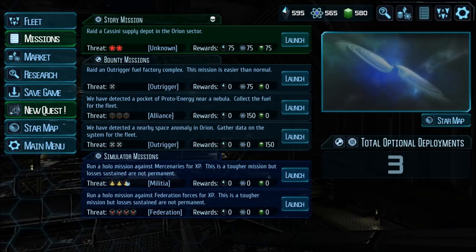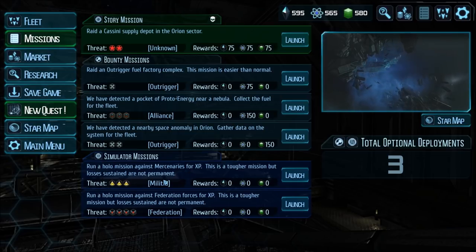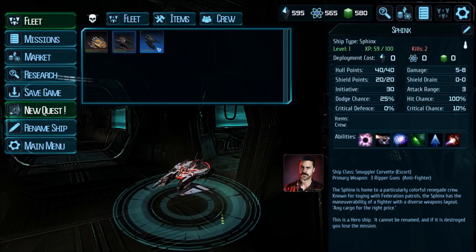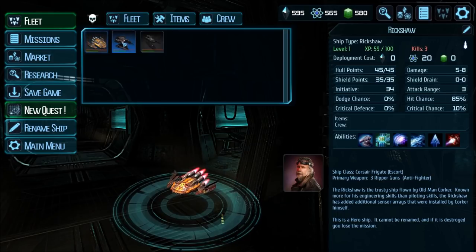Also, any damage done to your ships in simulator missions is not permanent — as long as you successfully complete the mission, all ships should be restored to full. I should probably repair these guys, though I totally don't know how to do that. Or maybe none of them actually got hurt — yeah, I think none of them actually got hurt.